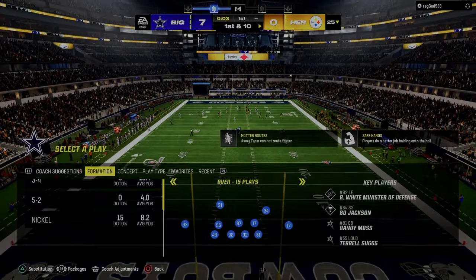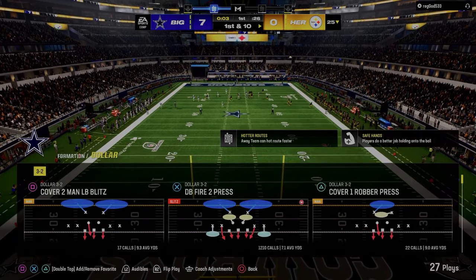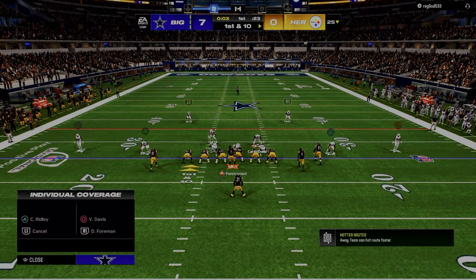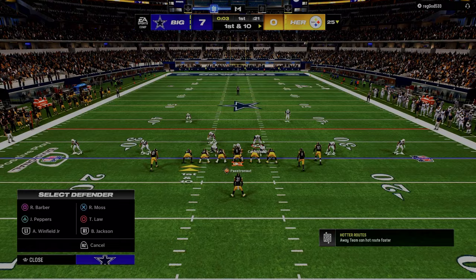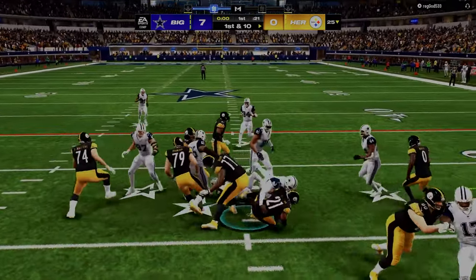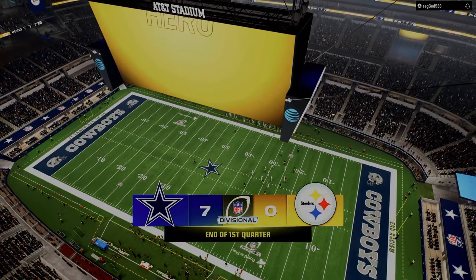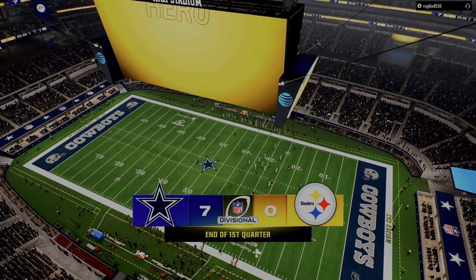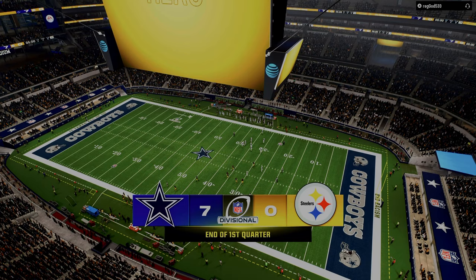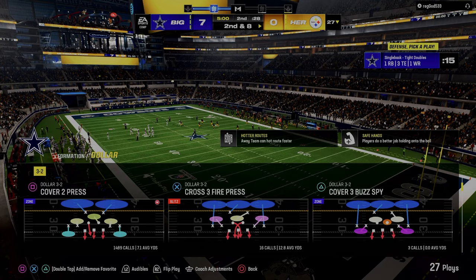All those factors play into how you arrive at dollar being the best defense and bunch strong offset being the best offense — because dollar gives you the best ability to constrain space. Even just the layout of the formation, it's a balanced, symmetrical set. The slot corners allow you to have better leverage. It's all about creating funnels to certain pockets. Because you cannot constrain every space on the field, you have to be selective about what space you actually are constraining.